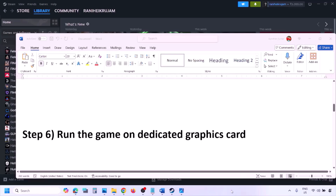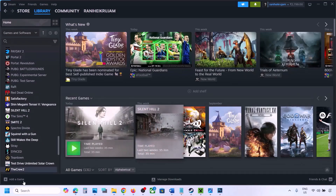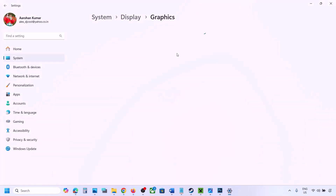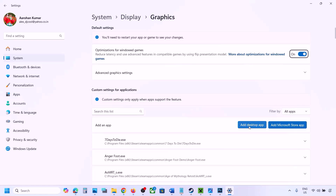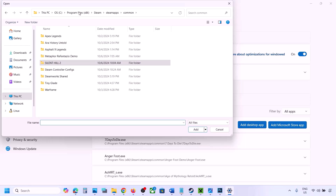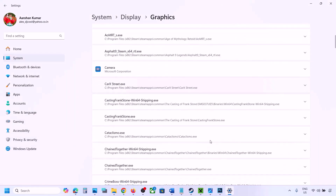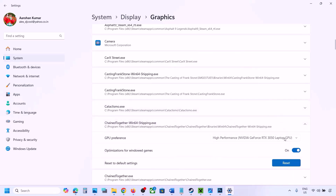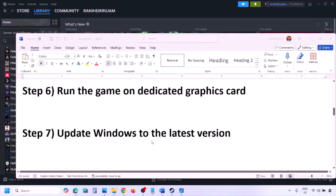The next step is to run the game on your dedicated graphics card. Type 'Graphics Settings' in the Windows search box, click Add Desktop App, navigate to the game installation folder, and select the game exe. Once added to the list, click the dropdown arrow, select High Performance and your dedicated graphics card, then launch the game and check.